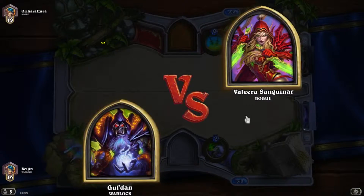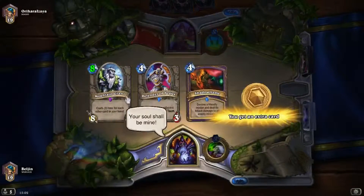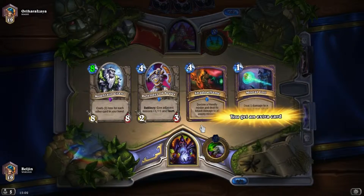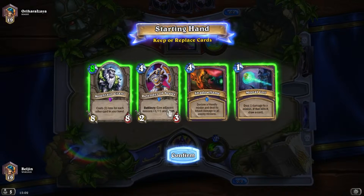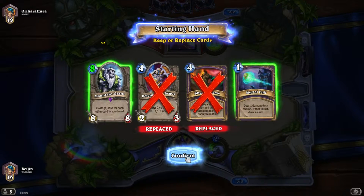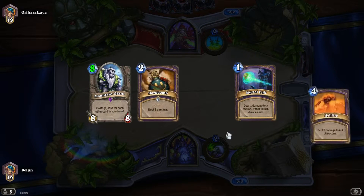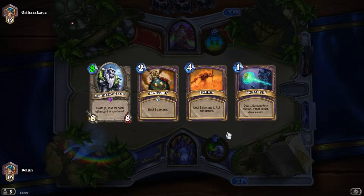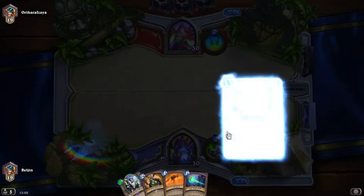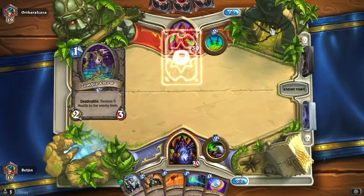We're gonna be playing Handlock on quite low rank. I think it's gonna be really hilarious and really bad. We got Mana Wyrm straight from the start. We're gonna swap Defender of Argus and Shadowflame. We kinda want to keep Shadowflame because it's a good war player, but I think this Rogue will run specific cards.